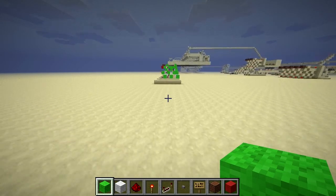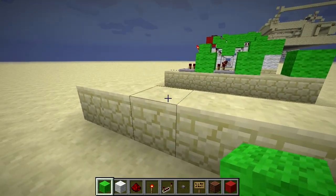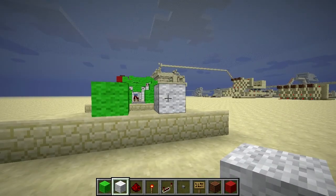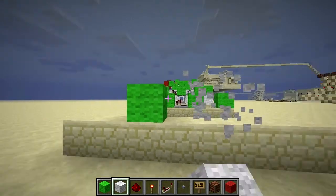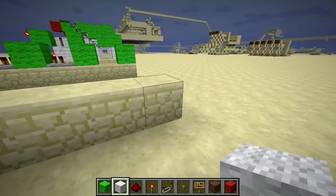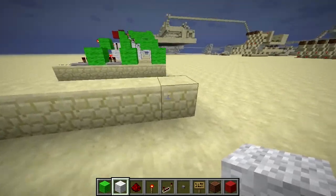I'm going to do this tutorial a bit differently to my other ones. I'm going to be doing it layer by layer — placing the newest layer with green wool and the previous layer that's already been placed in white wool. You'll need an area that is 7 by 1 wide by 6 high when it's actually finished.